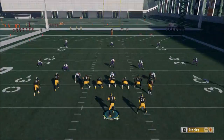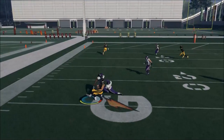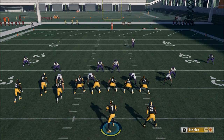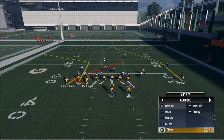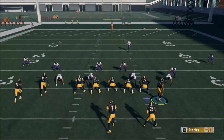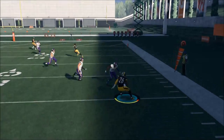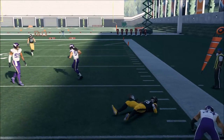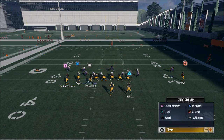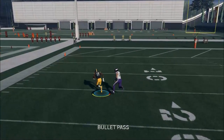Those are the critical elements to creating an offensive scheme. The last thing when creating a plan is to have routes and plays that set one another up — not just having money plays that work well once a game. Every single play is specific in its purpose. My PA post play is my base play — my power play. Bunch trail is my counter play. Corner strike is what I'd call a body punch play in boxing: something I use at certain times when the defense needs something specific to beat it.